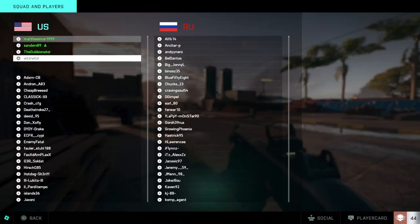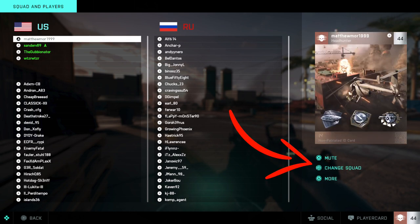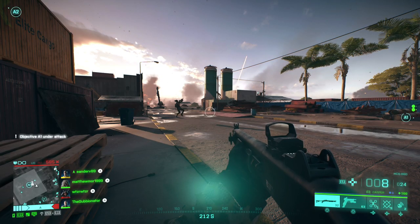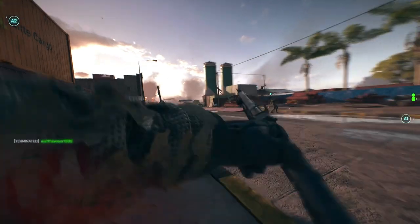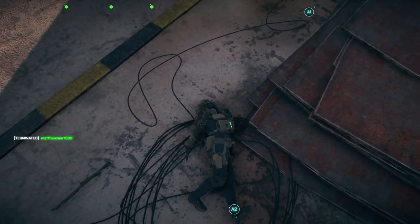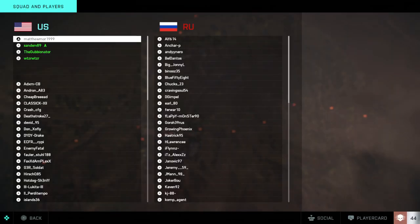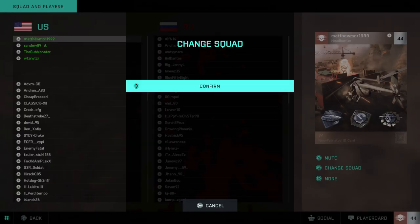First things first, you want to head over to Squads and Players and have a look at your team. If you hover over your own name it says 'Change Squad'. However, you cannot do this during the game — you have to be in the spawn menu. So I need to redeploy to show you. You cannot change squad mid-game; you can only change squad when you're in the spawn menu.